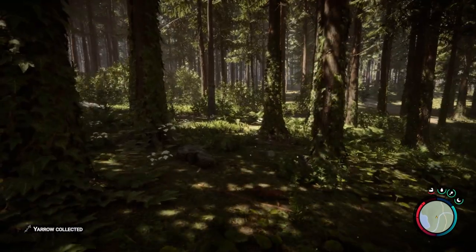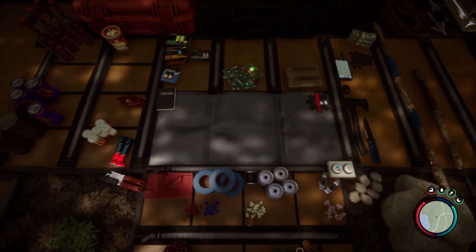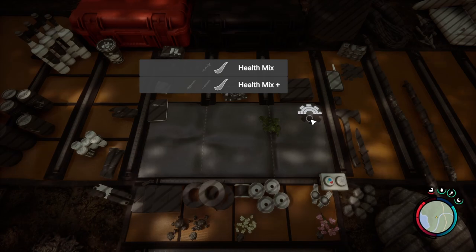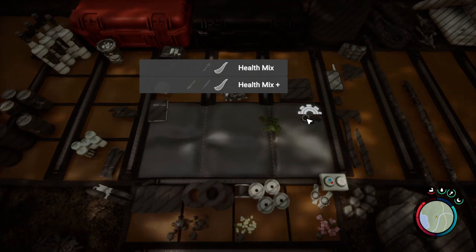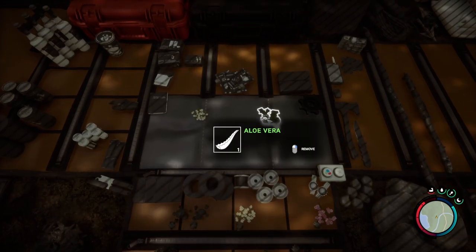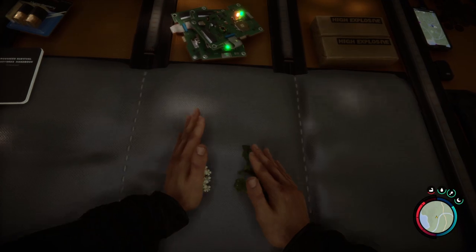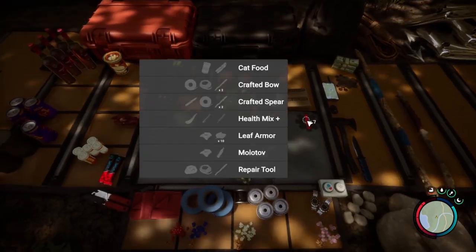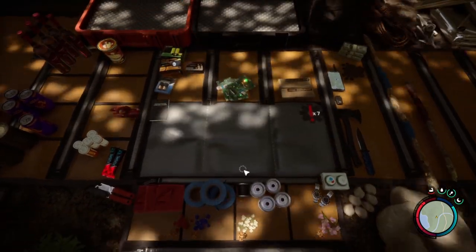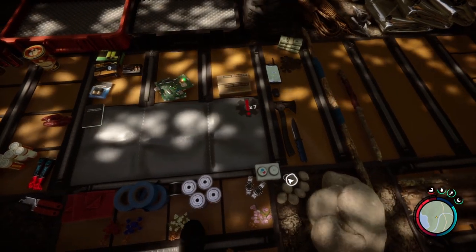Now that we've got these ingredients, if we go to our crafting bench we can see by clicking on the aloe vera that there are two health mixes available. The first one uses yarrow and aloe vera — you can make that. It's not going to be as effective as the health mix plus, but that is the first one and we can eat that to heal our health bar as you can see in the bottom right.